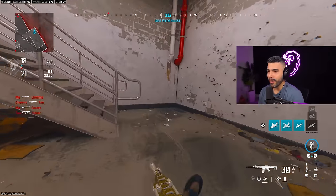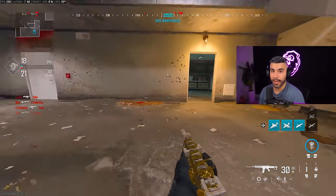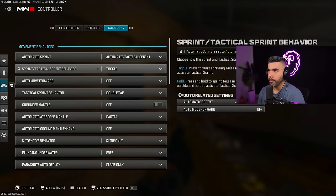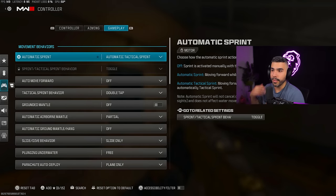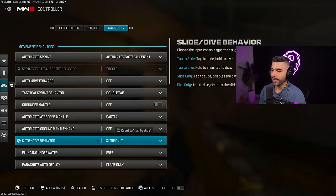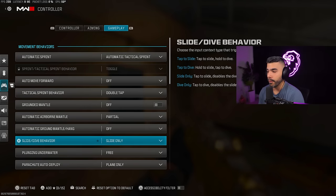Tip number two: we're going to be talking about how to make slide canceling better, which is the number one movement and engagement tool in MW3. For this, go to your settings, then controller, then gameplay. Make sure automatic tactical sprint is on, because that'll allow you to fully tactical sprint right away to give you that super fast slide cancel. Next, for slide and dive behavior, make sure to put this on slide only — this is going to make your sliding more responsive and effective.